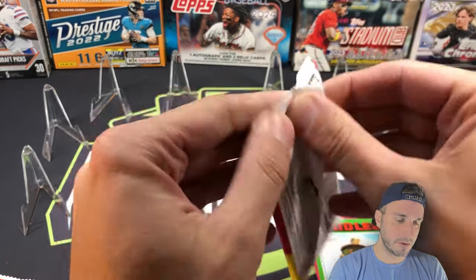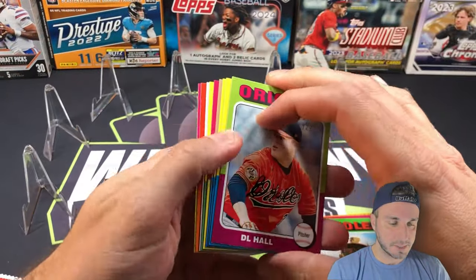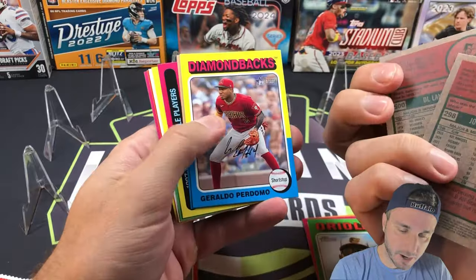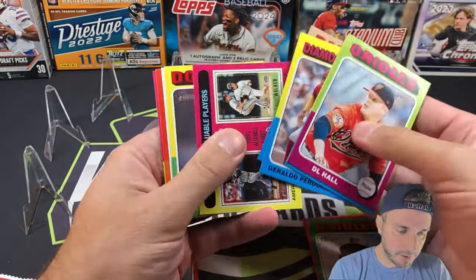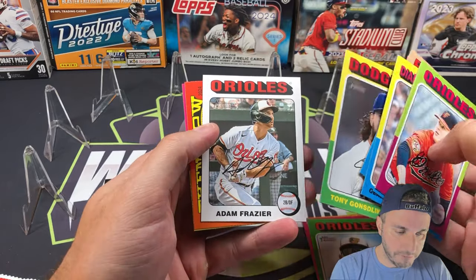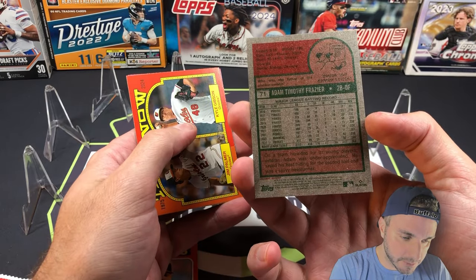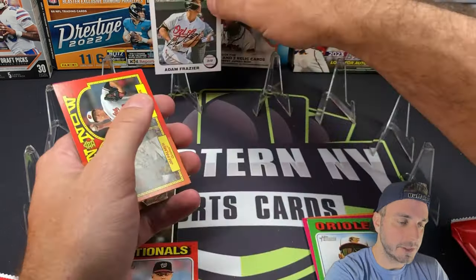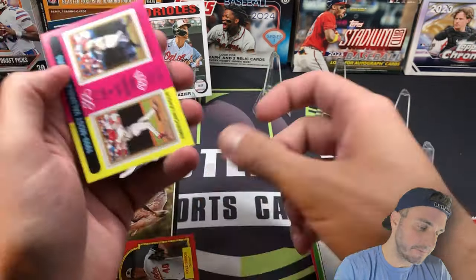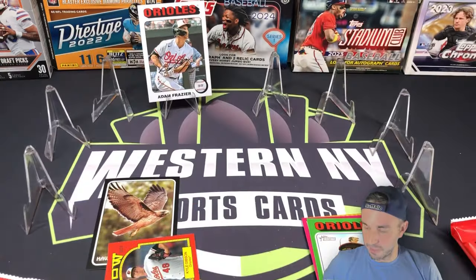Somebody pointed out that it's kind of hard to read the stats on the back — I agree, it's a little tough on some cards; it's weird though, it's only some of them, some are darker than others. We got a white border in here — those are usually cool. White border is going to be Adam Fraser, not a big name but a variation for the monster side. Then 'Then and Now' insert: Jim Palmer and Kyle Gibson, and 'Pudge' Rodriguez and Chipper for the MVPs.